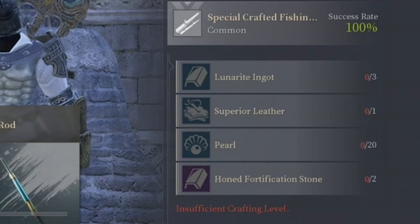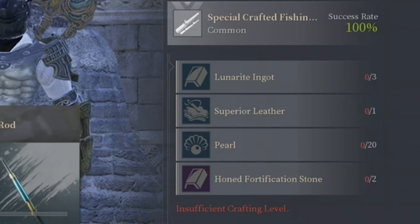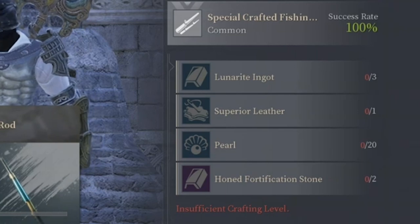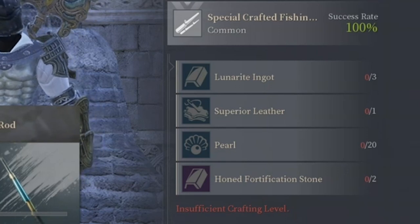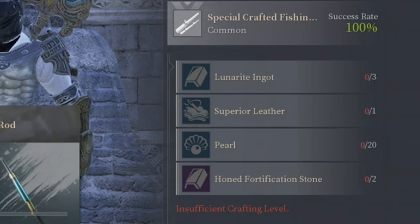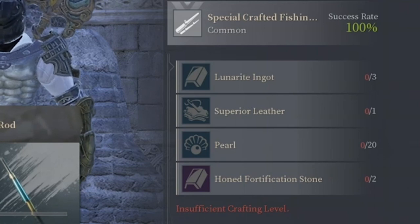You can craft lunarite ingots with lunarite and pyrite combined at the foraging station. Superior leather is created with leather, pyrite, and grinding stone. The pearls you get from fishing 40-centimeter fish and above by salvaging them, or you can purchase them in the marketplace. Remember, salvaging fish only gives you a chance at getting a pearl. The honed fortification stones are crafted at level 11 crafting stations combining enhancement armor stones and weapon fortification stones.